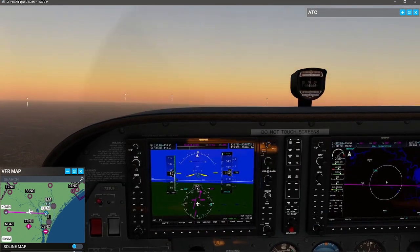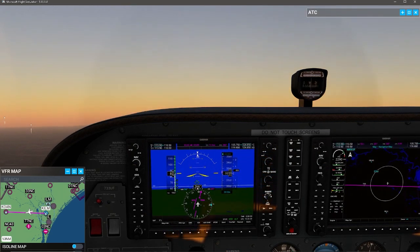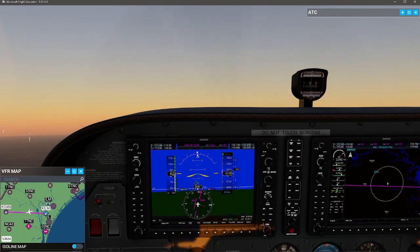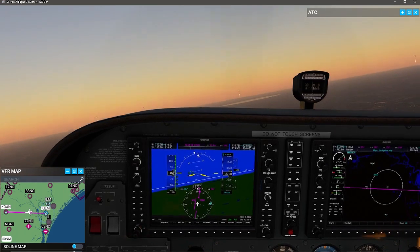Flight following is not required — you could just squawk 1200 and not talk to anyone. But it's a good rule of thumb to use it when you can. Another big advantage: if you're flying near a Military Operations Area or restricted airspace, you can ask if that MOA or restricted airspace is currently active. If they say it's inactive, you're clear to fly through it; if they say there are Harriers doing Harrier things, you stay out.